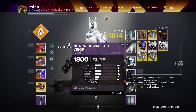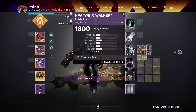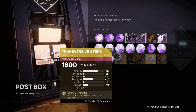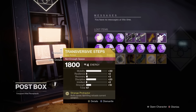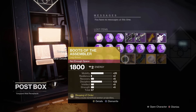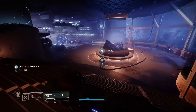That was all the exotics we got, and now we're going to see the stats of all of them. A 65 Nezerak, 67 C6 Getaway, 68 Aeon Soul, C3 Vesper 64, Luna 66, Swarmers 67, Transversive 67, Boots of Assembler 67, Ophidian Aspects, and 68 Sunbracers. So the lowest exotic I've gotten so far is 64, with most being 67. I don't have a mobility mod on despite getting 30 and 25 mobility on a lot of these — that's pretty interesting. Now to turn in all the legendaries.